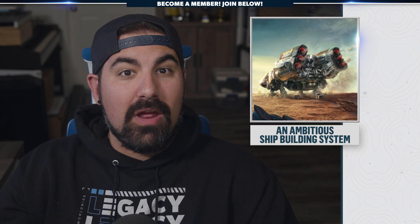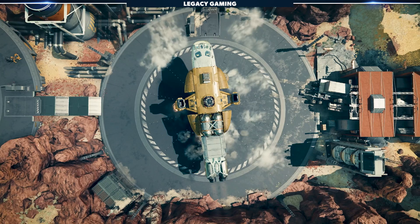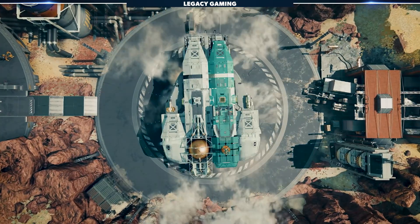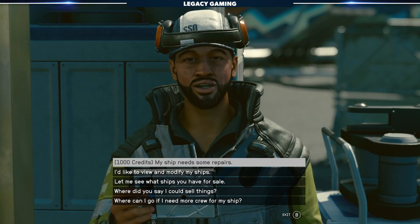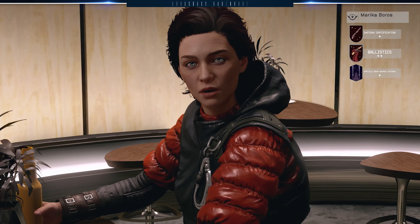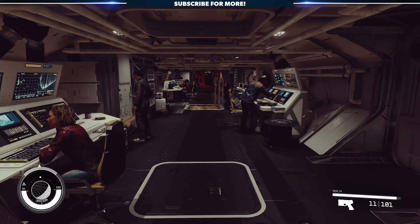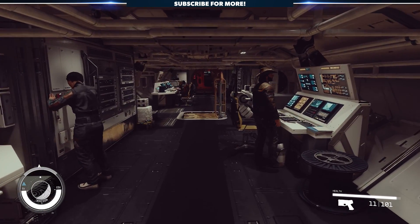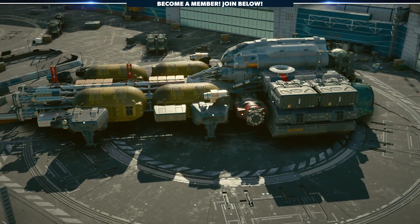Starfield's ambition is to create one of the most advanced and customizable shipbuilding systems ever, and that's apparent from the in-depth showcase by the developers. Everything starts at ship ports, where players will be able to interact with an NPC known as a ship technician. It's here where you'll be able to repair, modify, buy, sell, and hire crew for your vessel — an essential gateway to all things ships, because they come in all shapes and sizes, and it's impossible to have just one.